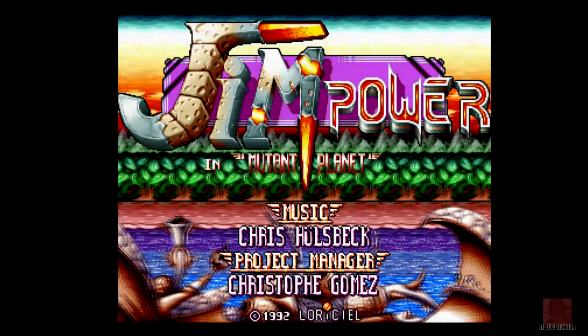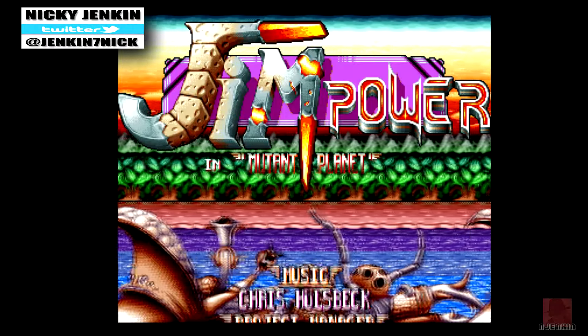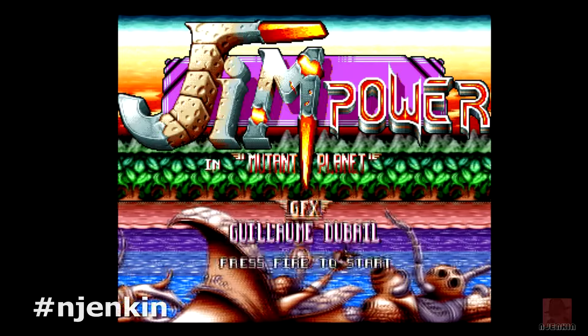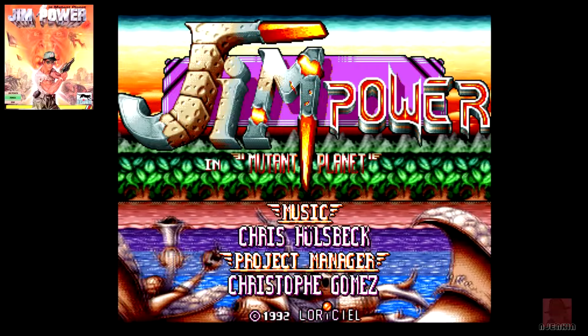Hello everyone, a very warm welcome to you once again. My name is Nick, we're on the Commodore Amiga, and we've got a game called Jim Power in Mutant Planet, published by French outfit Loriciel in 1992. It's a horizontal shooter platformer, so a bit like Mega Turrican, but not really, I suppose.